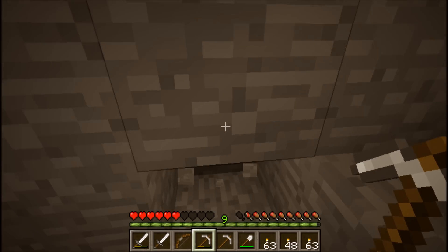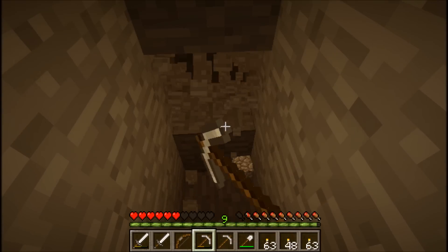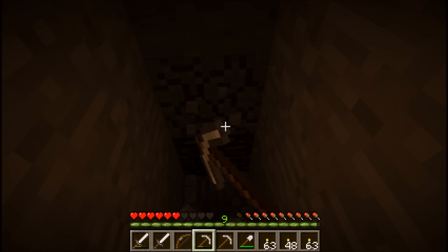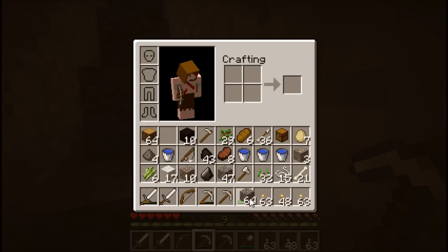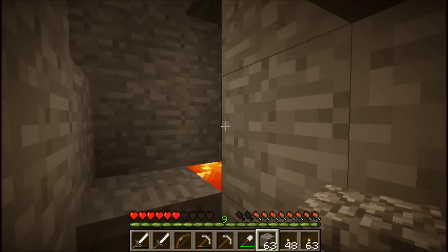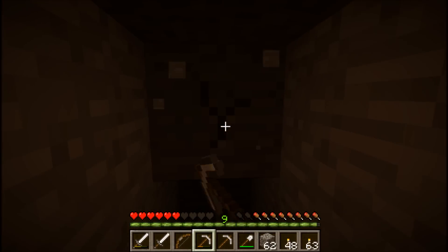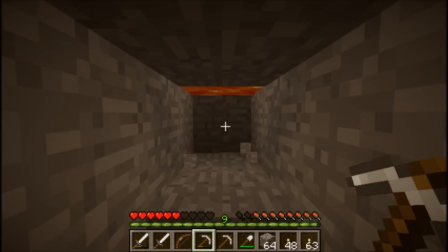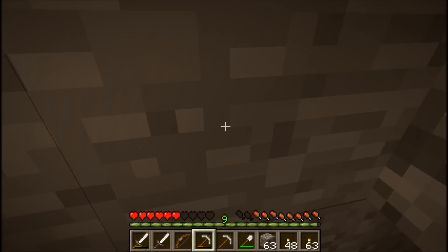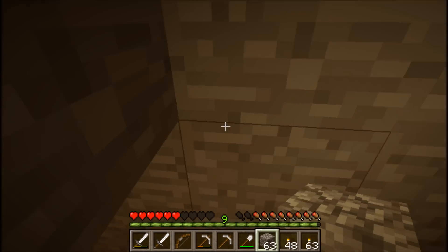Oh, there's some lava. Let's head down this way. The other nice thing about this is I'm getting plenty of cobblestone, which I can then smelt into stone. Alright, there's bedrock level. Let's fill this in so that we don't fall in the lava when we come down. I seem to be in an area that has got a lot of lava - let's try this way.